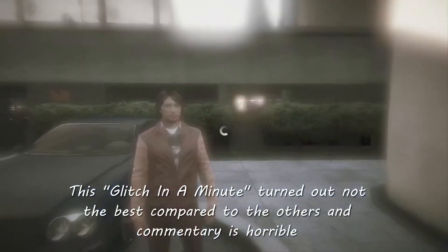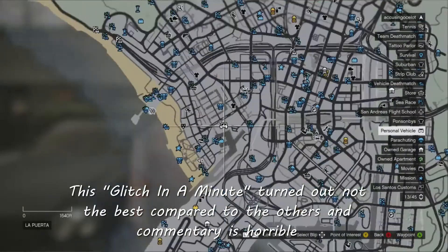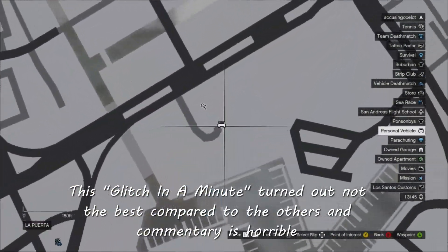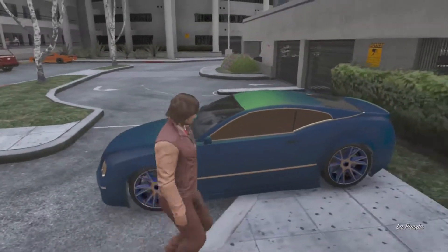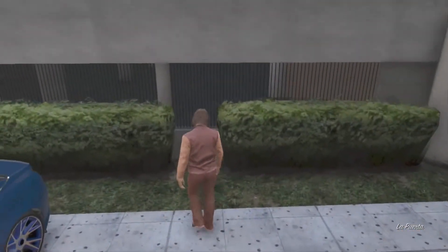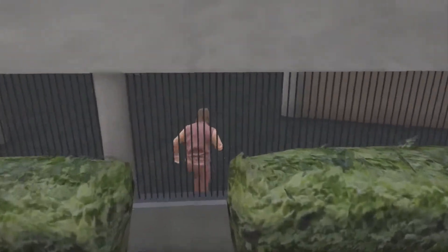Welcome back to the Canadian Ocelot. Today we are doing a glitch in a minute — a wall breach in our pirata at the tennis court. All you need to do is come over to this side of the building and once you're over here, jump into these iron bars right here.